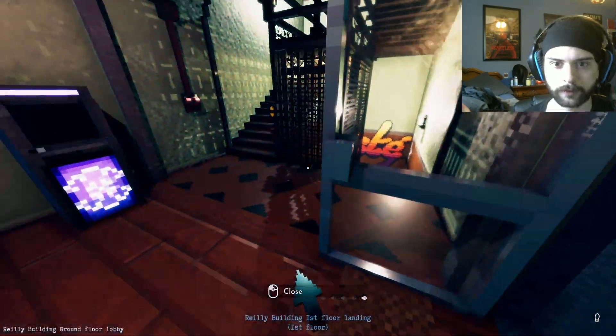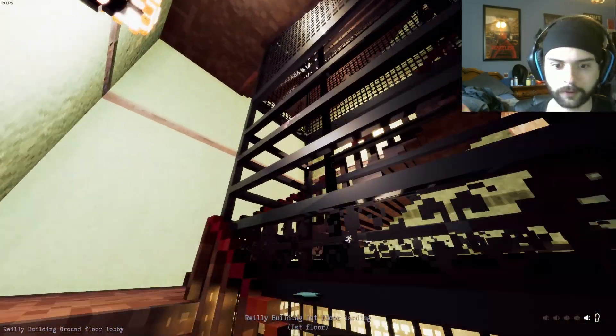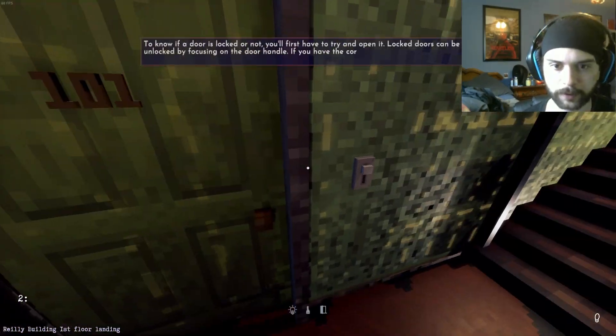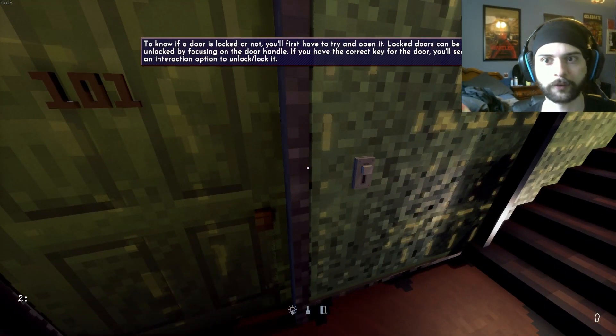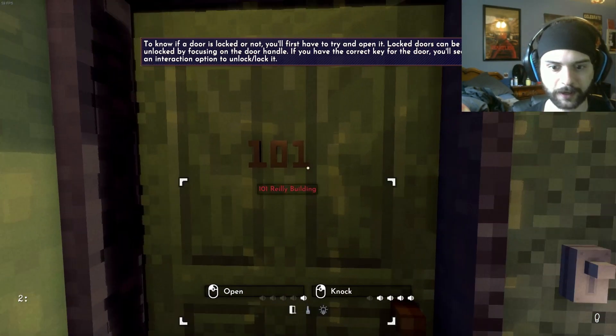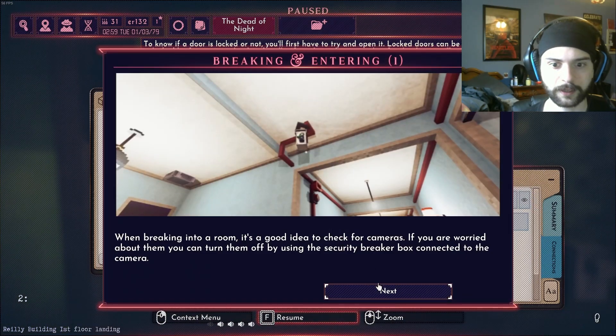Let's go ahead and open the door here. Go all the way up - it'll be on the first floor, we're told. All the way up here. 101. To know if a door's locked, now you'll have to try and open it. Locked doors can be unlocked by focusing on it. Let's be polite - I was going to knock. Let's knock. Breaking and entering? Well, we're not going to do that.